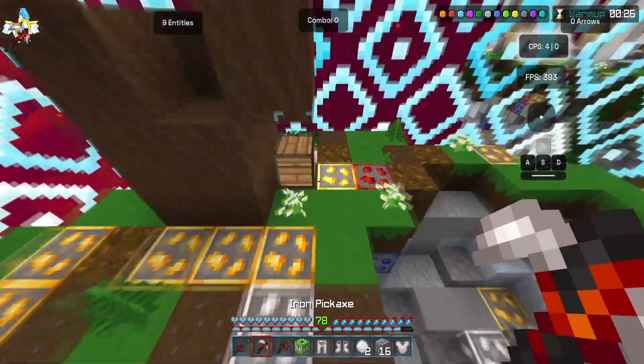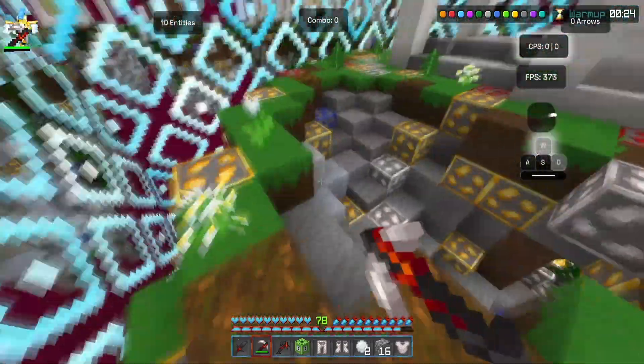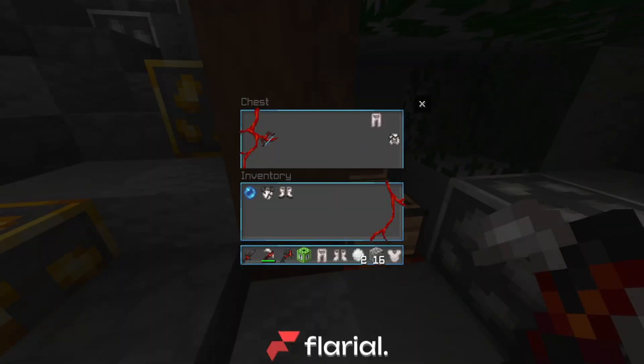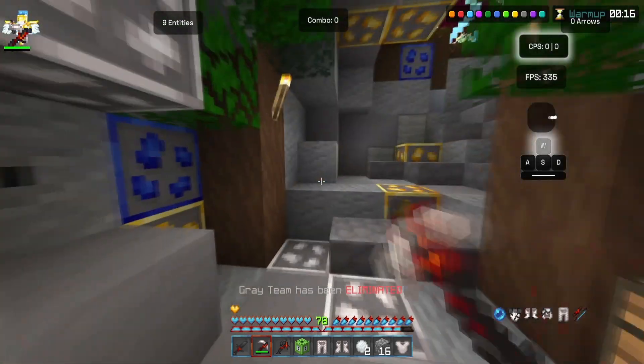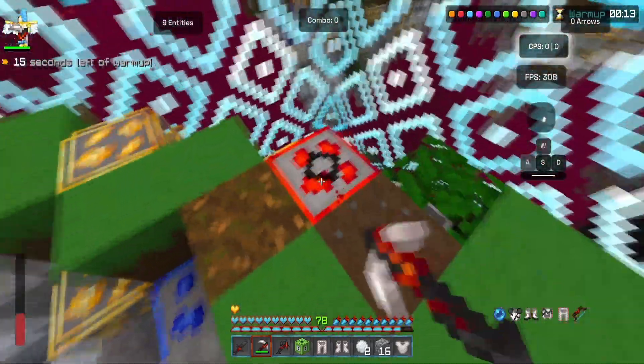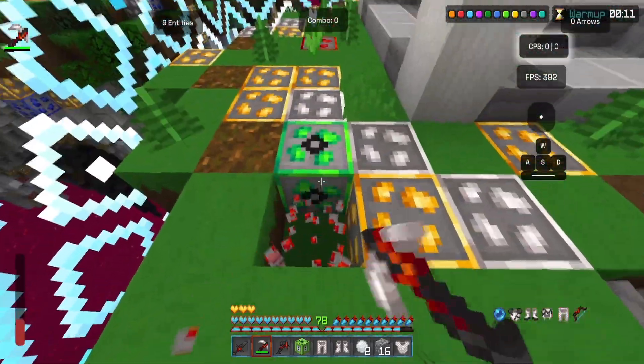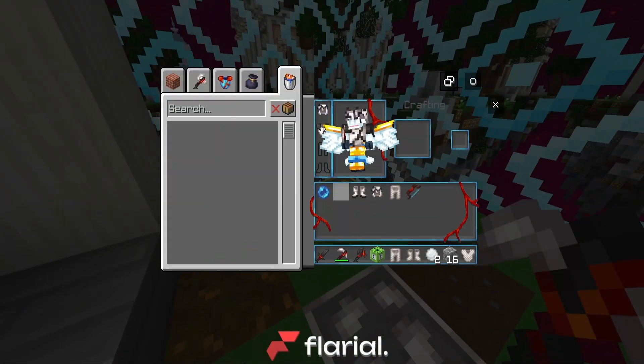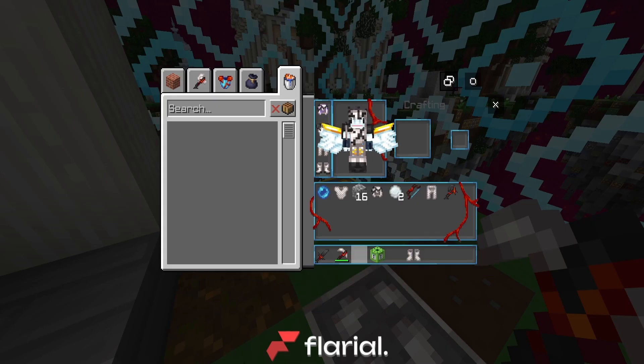Here are the best features for Flare Client: the CPS counter, FPS counter, keystrokes, mouse keystrokes, and the Java hitbox. That's it — everything else is just fun and games. Overall, I don't think I'll be able to go into very descriptive detail for all the features because there's too many. This video would be at least an hour long.